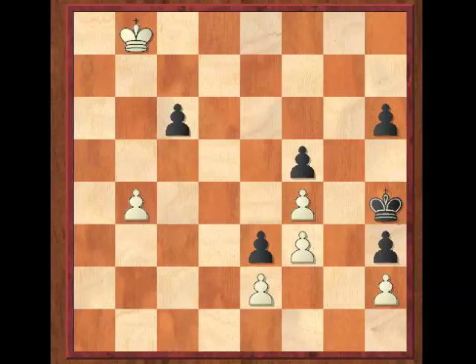So why is King A8 the only winning move? Let's try to understand. Let's assume that it's black to move in the position. His best shot is C5, and now if B takes C5, H5 followed by C6 is stalemate — so black gets a draw.